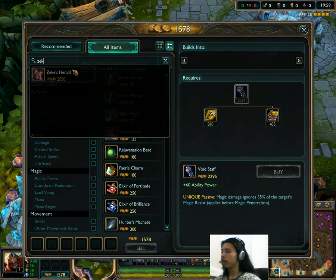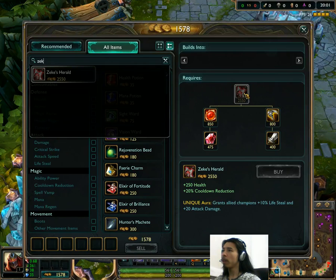Zeke's Herald is next. The cost has actually gone up on this item from 2,450 to 2,550. But the cooldown reduction has been buffed from 15% to 20%. In my opinion, that's actually quite a good change, because supports are going to be mostly getting Zeke's Herald anyway. As a result, it becomes a much more attractive item for supports.